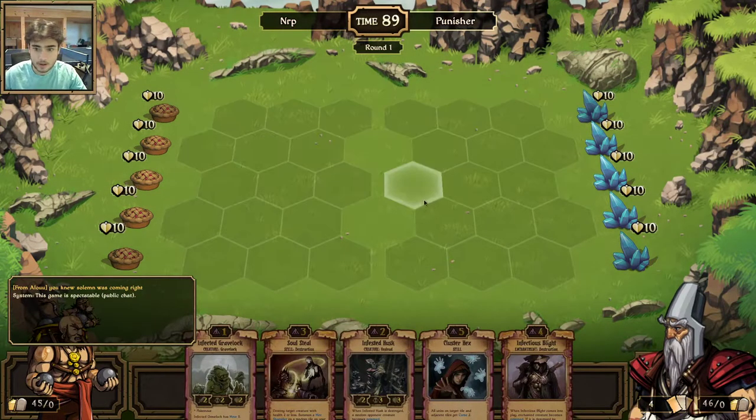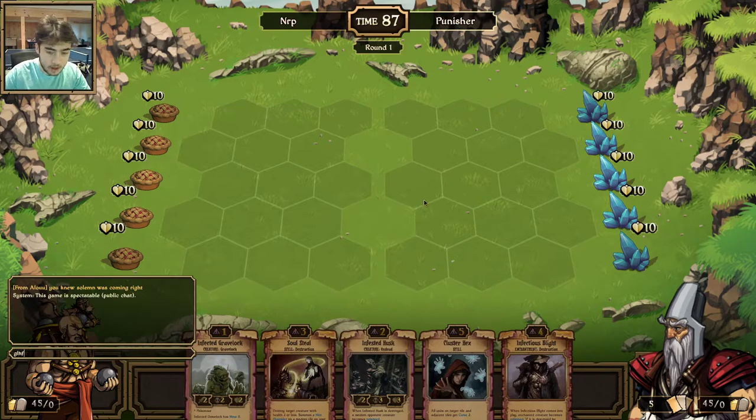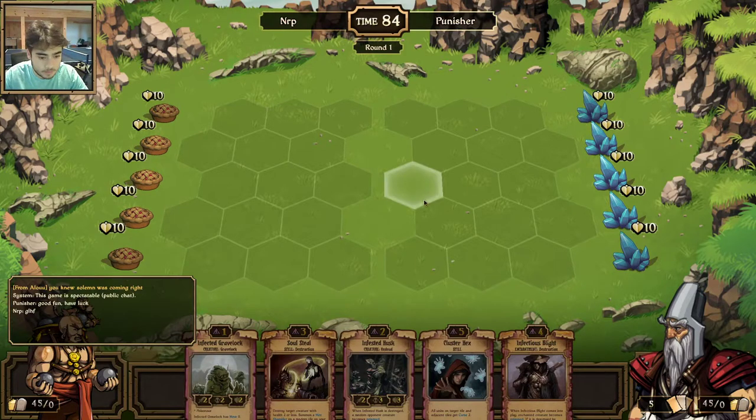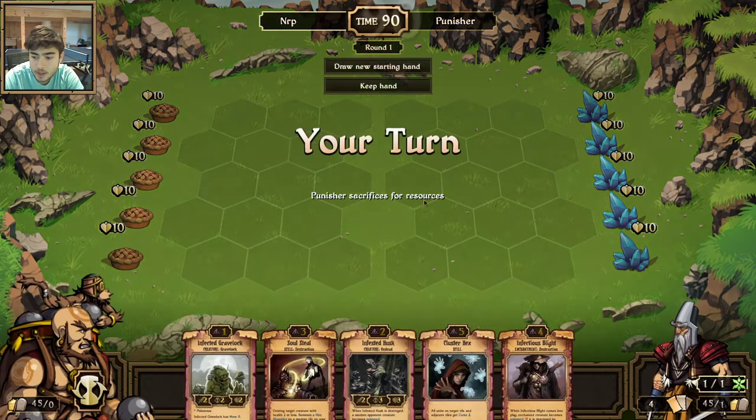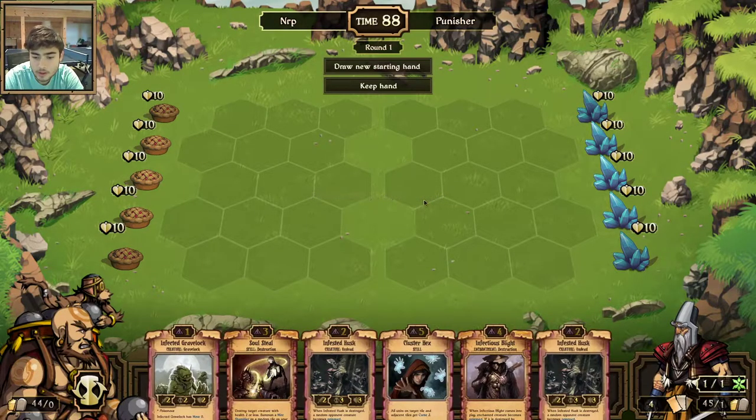What's up scrollers, it's Nerf here and we are back with the Scrolls casual league. Today I'm playing Punisher, trying out some new decks to break it up. I'm going with Poison Decay — never a deck variant I was too into in my Scrolls heyday. I always felt I was more of an aggressive, straight-up kind of player than a control deck player.